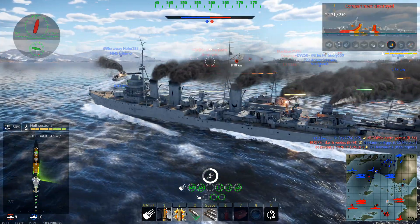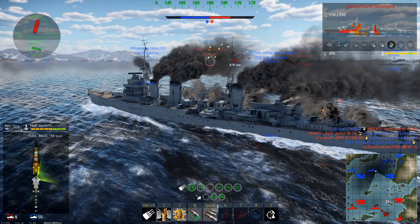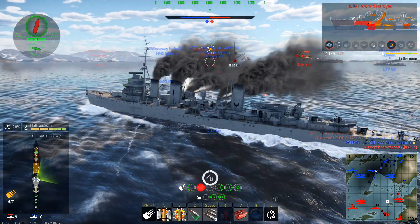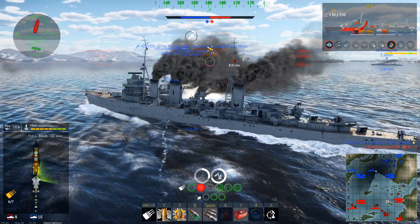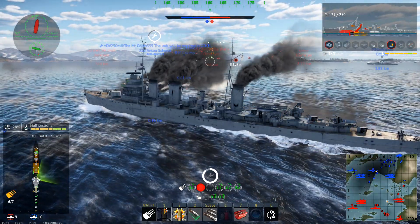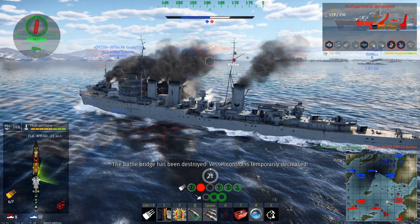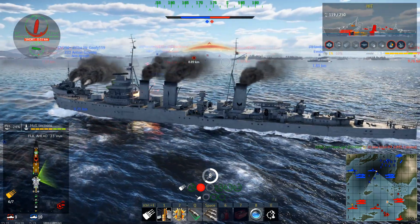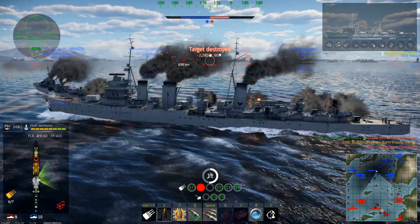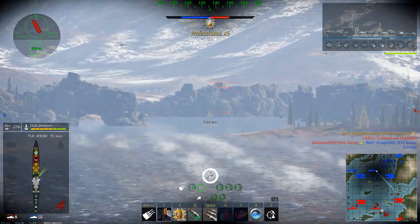After that, we have compartments and crew loss in general. Compartments are sections of the ship other than the annotated modules that contain crew. Losing these decreases crew numbers based on the location in the ship. They don't really show up on any x-ray in the game. Enough crew loss overall will eventually lead to the ship sinking automatically, usually at around 7-10% of crew remaining, with the sinking process speeding up as the percentage drops further.